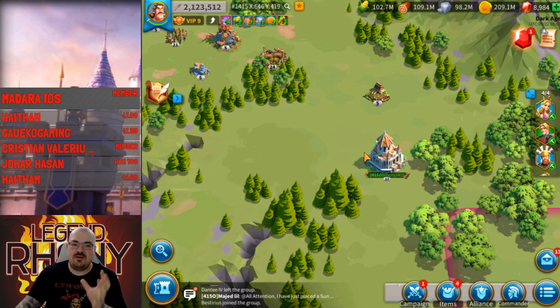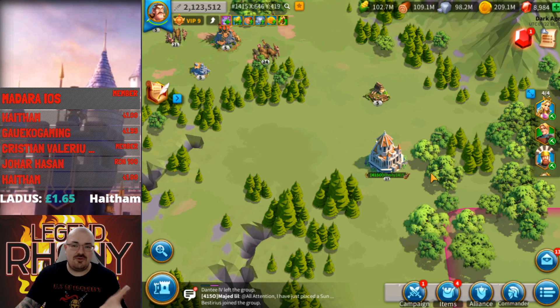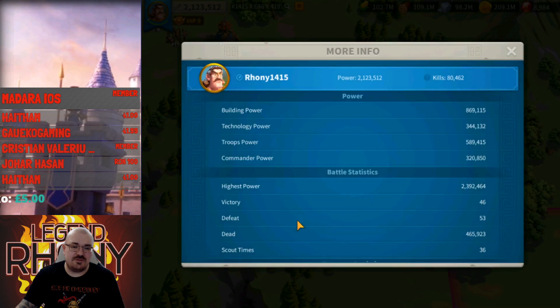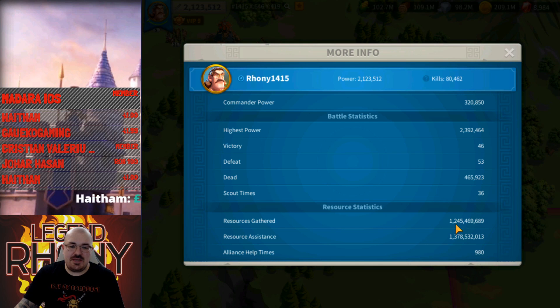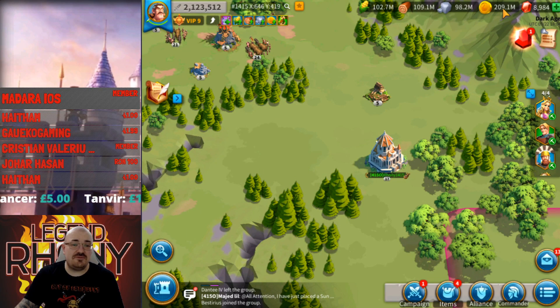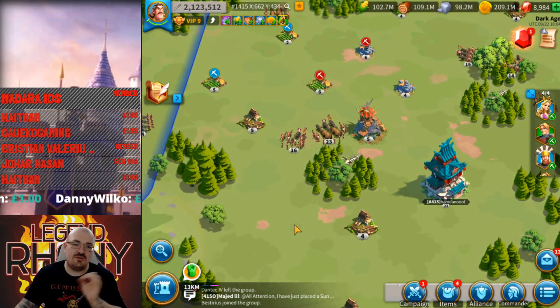Even if you only log in twice — that's one hour a day on 10 farm accounts — and you can produce billions of resources in a month. Billions. It all depends on how many times you log in and whether you're in KvK, because higher tiles mean more resources. When do you need a lot of resources? When you train and when you go into KvK. The main resource of the game is resources. This is my tactic — I'm not going to say how many farm accounts I have. Resource gathered: 1.2 billion. Resource assistance: 1.4 billion. And I have another half billion resources right now. Imagine if I hadn't focused on gold — if I'd gone for more food and wood this number would have been much higher.